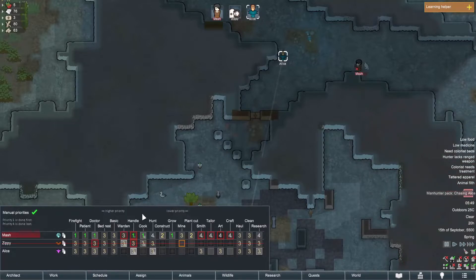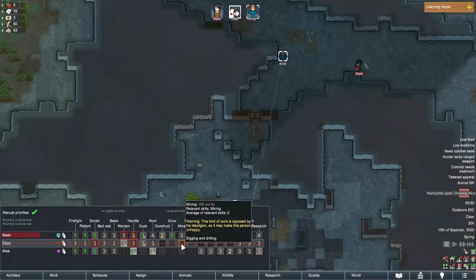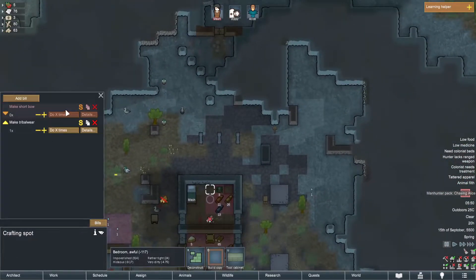All right, what does Alice do? Alice now does the hauling — the handling of ducks. All right you can do all of them as well. Okay, that's a thing I didn't know were a thing. Let's put this one here — she can be like the hauler, crafter and hunter. We do need a weapon for Alice though, so let's make another one.